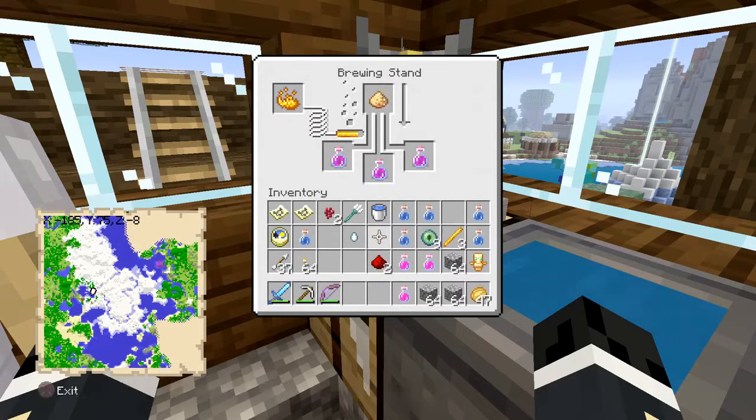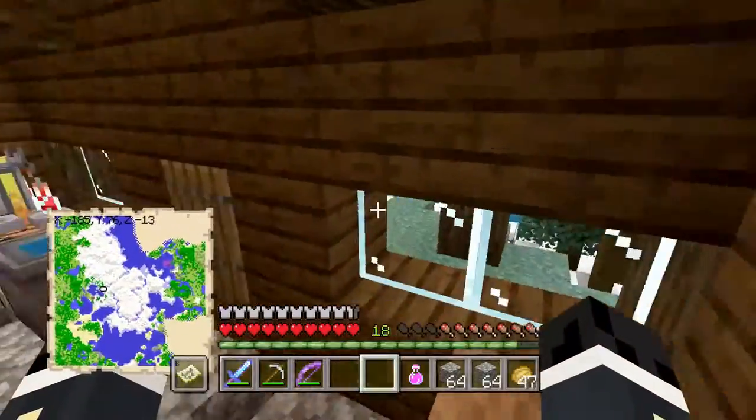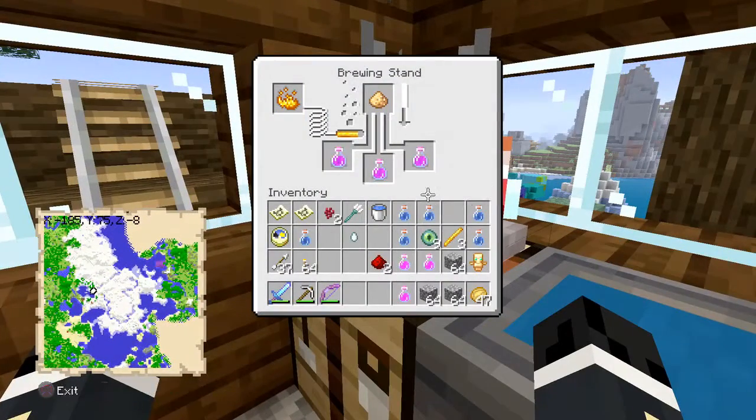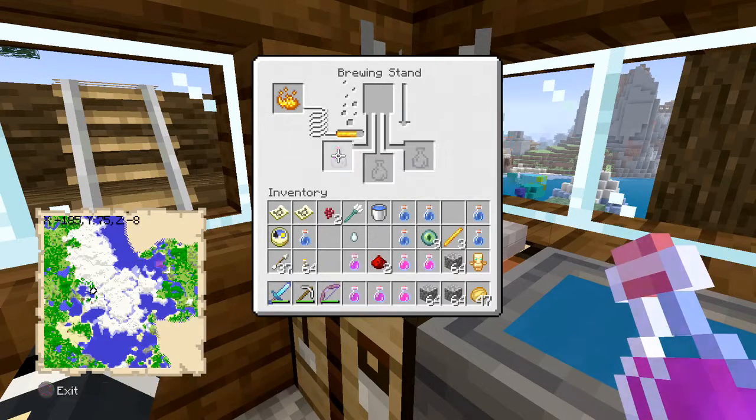Here we have some more ghast tears for our regen potions we're going to be getting. This is going to be regen — I think this is going to be the longer potions. If we have a little bit of damage that we want to recover and we keep taking a small amount of damage, then the longer lasting regen is probably going to be the best for us. This is strength, so let's put that glowstone dust in it. Make it strength 2.